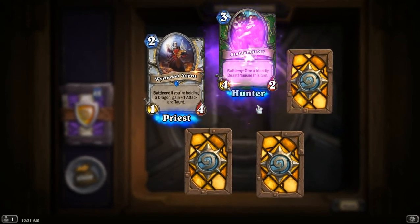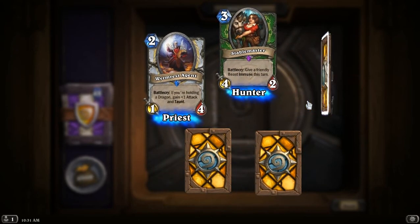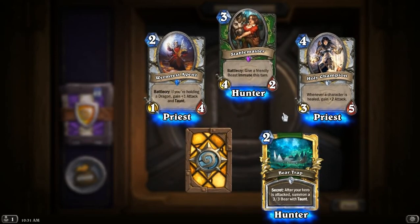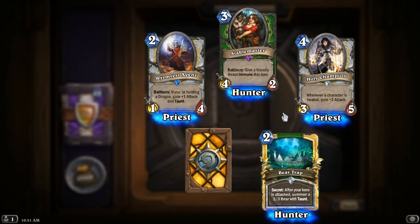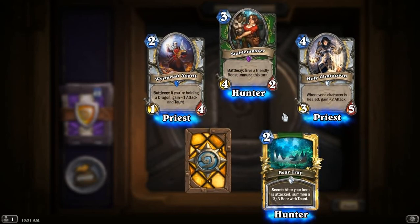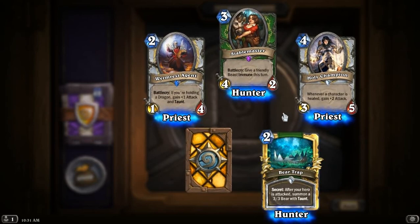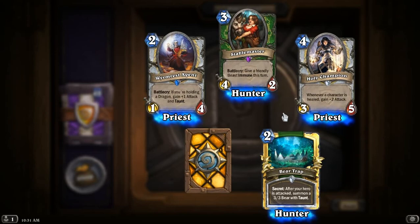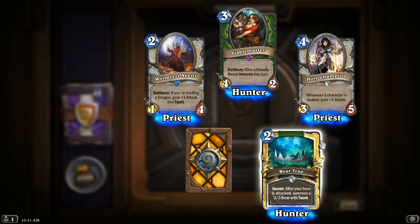Here's an Epic! Another Stable Master. A Golden Bear Trap — this is an interesting secret in that it plays after your hero has been attacked. It summons a 3-3 bear with Taunt. They use Bloodlust and gain loads of attack, hit you once, and then the Bear Trap appears — now they have to waste some of that attack they would have been using to kill the bear. Nice card!